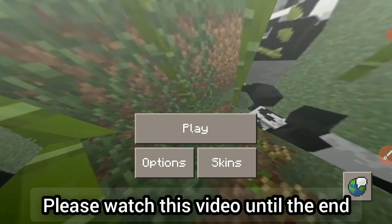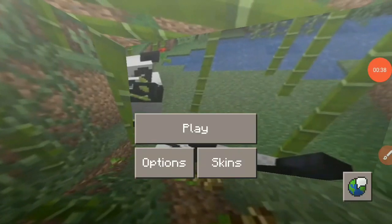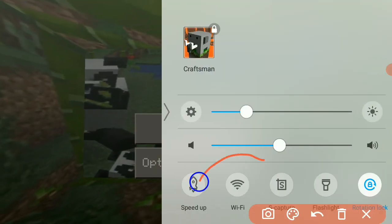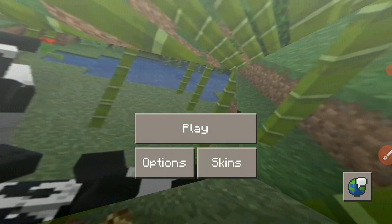The first thing you need to do is go into the notification panel and turn on your Wi-Fi. This is the most important thing you need to do to play with your friends.